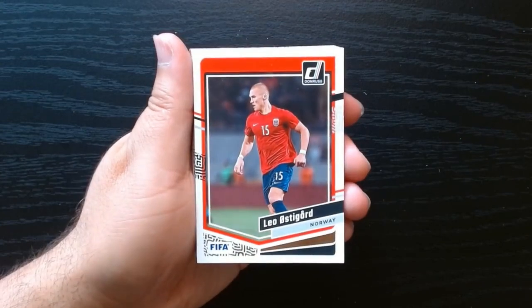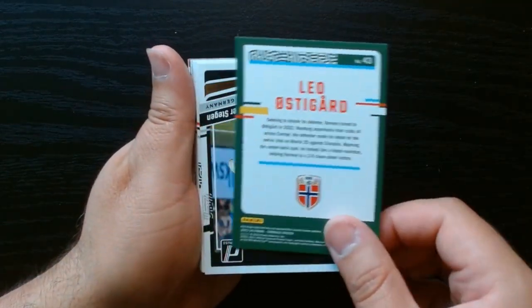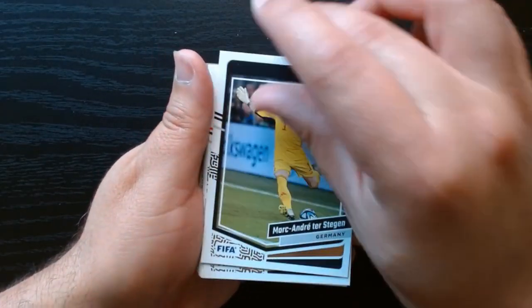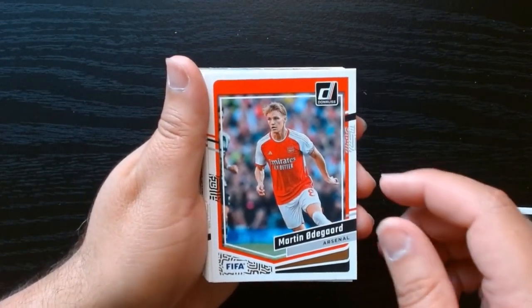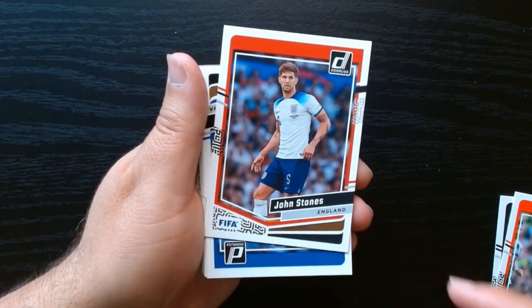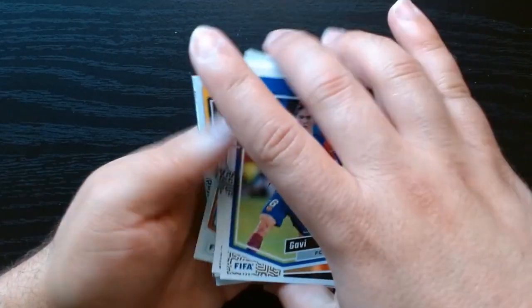This is my first look at this year's Donruss Soccer. I think it's mostly the international teams — there we had Norway, Germany — but you do get the clubs too. Arsenal there, and from England, Mr. Stone. Let's see how many we have to turn around — we got an optic there.